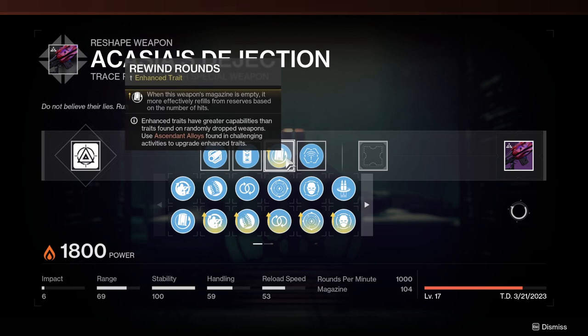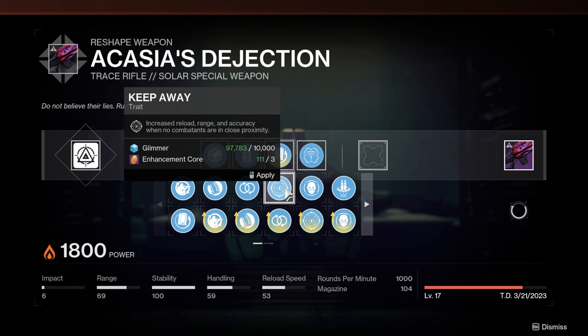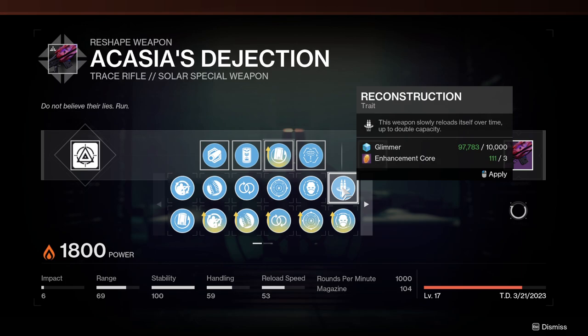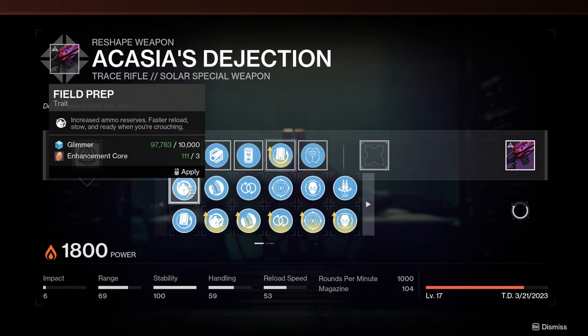The first column is phenomenal — a lot of these perks are really good. Perpetual Motion and Keep Away are good if you're just trying to reload. Envious Assassin can be good if you're clearing adds with your other weapon because you can get a lot of ammo in the magazine. Reconstruction is popular but I don't really like it because whenever I'm running Trace Rifles I'm firing a lot, so I don't use Reconstruction much. Rewind Rounds is the best perk in the column. The second column also has some great perks.